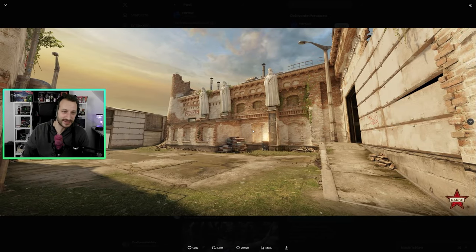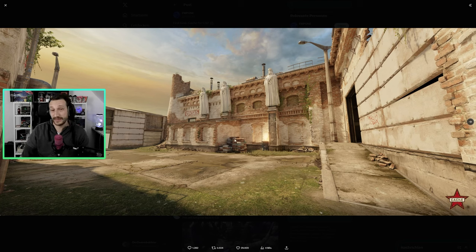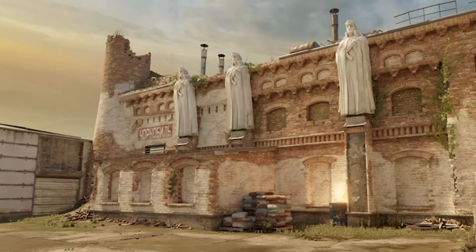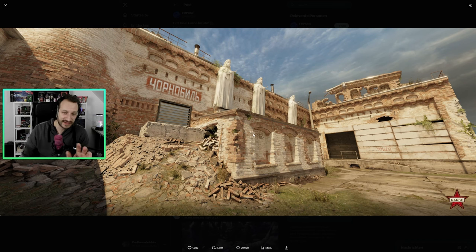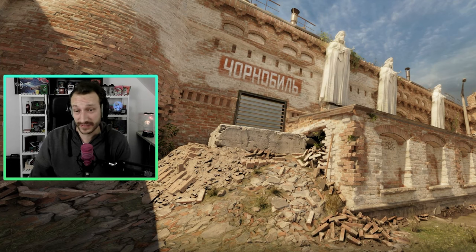Auf der anderen Seite wissen wir ja nicht, wie der Rest aussieht — es gibt hier noch nicht mehr zu sehen. Ich kann mir gut vorstellen, dass wenn die Map fertig ist, man hier auch noch etwas im Hintergrund hat. Vielleicht wird das Karussell übernommen oder Ähnliches, und die ganze Sache wird natürlich an jeder Stelle der Map extrem nice wirken. Diese ersten zwei Screenshots gefallen mir auf jeden Fall sehr, sehr gut und ich freue mich stark auf Cash.